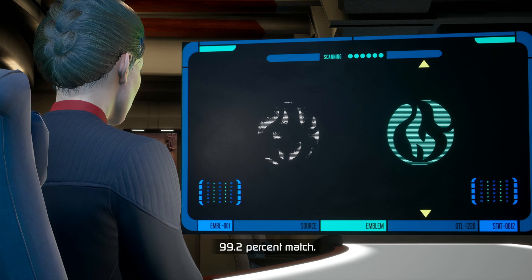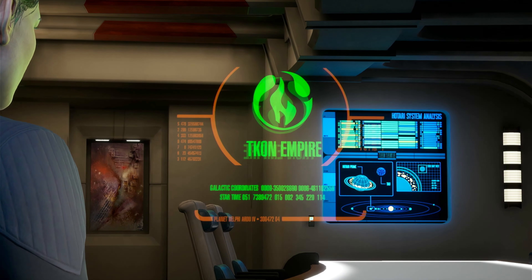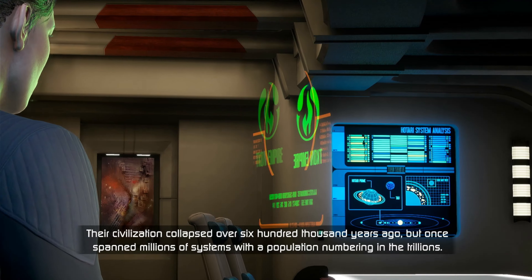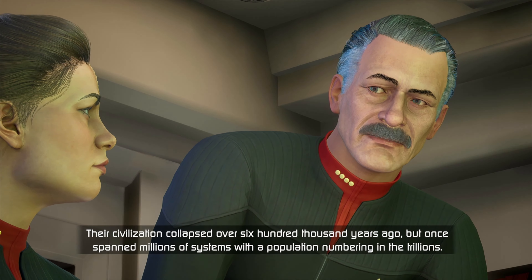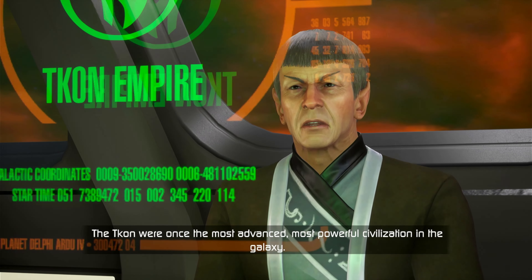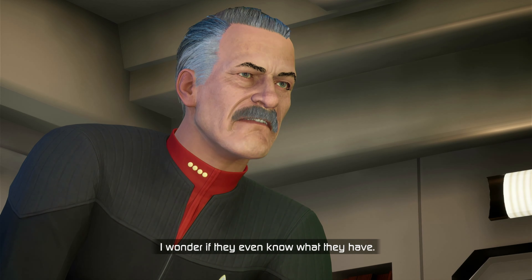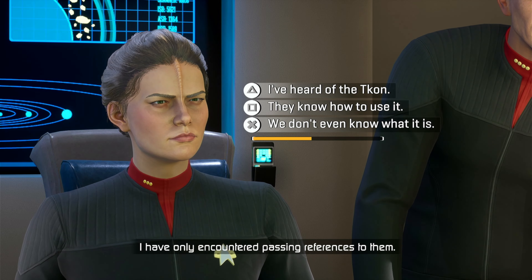99.2% match - that's it. So what are we looking at? The design and composition indicate this is a glyph associated with the ancient T'Khan Empire. Their civilization collapsed over 600,000 years ago but once spanned millions of systems with a population numbering in the trillions. Fascinating - the T'Khan were once the most advanced, most powerful civilization in the galaxy. Is it possible the Hotari found T'Khan technology? I wonder if they even know what they have. Our knowledge of the T'Khan is limited - I have only encountered passing references to them.